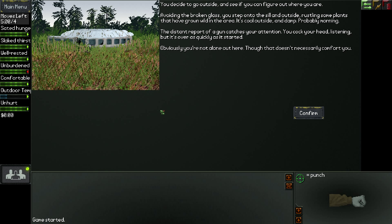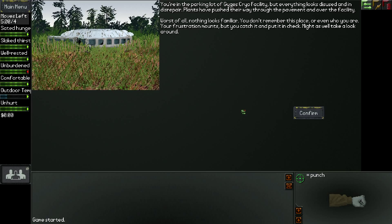We'll jump out the window now. Avoiding the broken glass, you step onto the sill and outside, rustling some plants that have grown wild in the area. It's cool outside and damp, probably morning. The distant report of a gun catches your attention - obviously you're not alone out here, though that doesn't necessarily comfort you. So this is a post-apocalyptic sort of game - think kind of Fallout-esque, definitely inspired by Fallout maybe, but with a different sort of map.